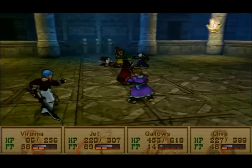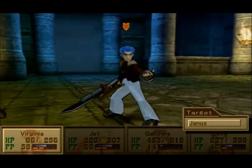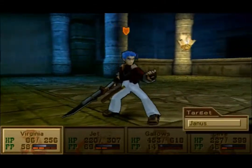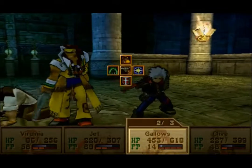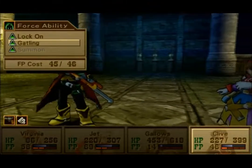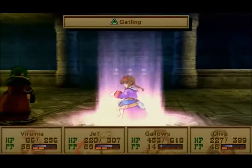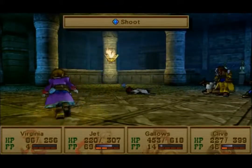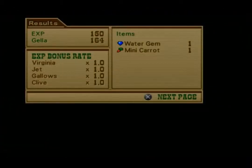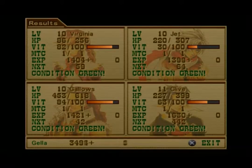All right, let's Gatling this up — Gatling with three, Gatling with two, heal Virginia, lock on — that should kill him. Yep, he's down! We get a Water Gem as an extra bonus since we killed an enemy with water, plus 150 XP and 164 Gala. Not great, not bad. Everybody's about to level again, which is nice, except for Clive.